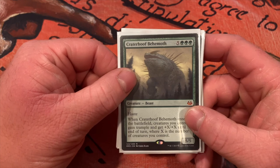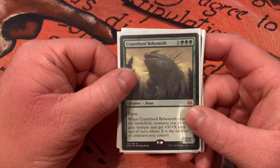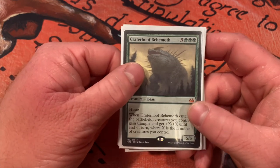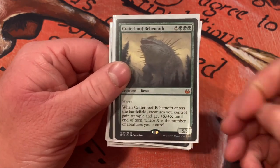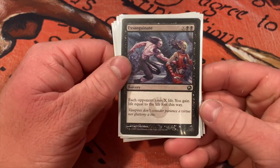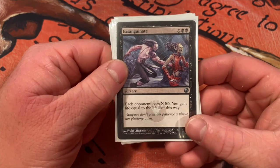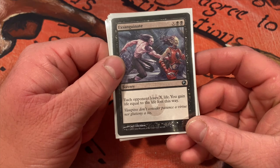Craterhoof Behemoth has haste; when it enters the battlefield, creatures you control gain trample and get plus X plus X until end of turn, where X is the number of creatures you control. You just got ten plants into play — this guy's gonna be a 15/15, 16/16 counting himself, 17/17 with your commander out, and your commander's gonna be a 14/14 deathtouch. It's been done to death but it works. Exsanguinate — black and X, each opponent loses X life and you gain that much life. If you're playing a ton of lands with your Lotus Cobra out and you've got a ton of mana, it just works.